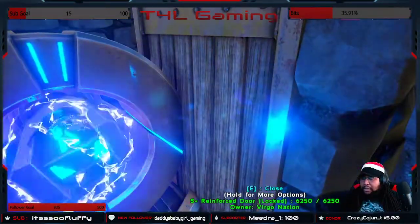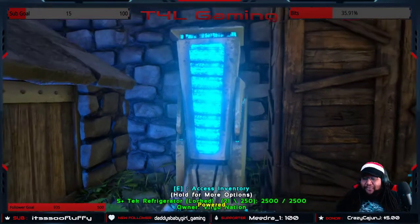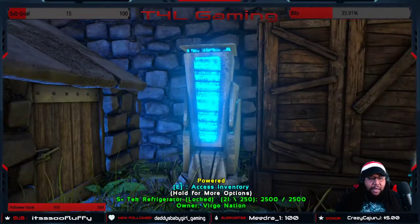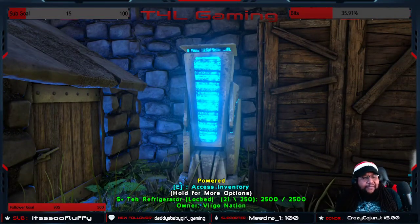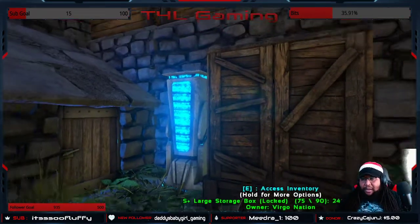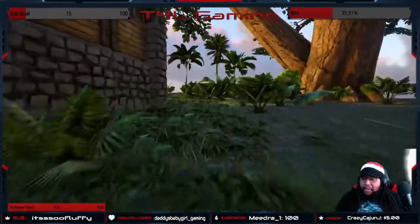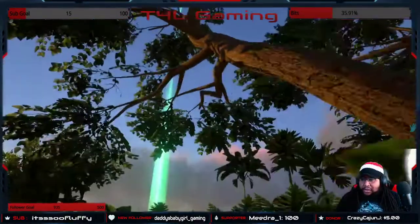We've got the grinder out here and our generator in here powering everything. We also have a refrigerator out here for meats from animals we've killed — we don't want it to go to waste. There's also a storage box for extra things we chose to keep instead of grinding.